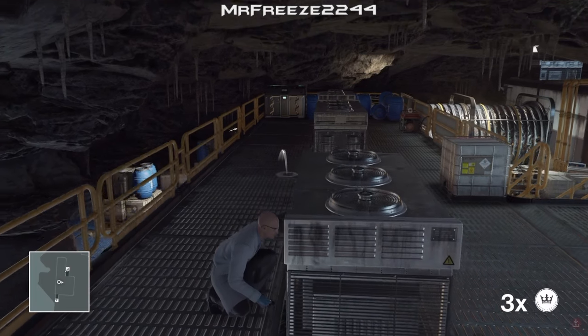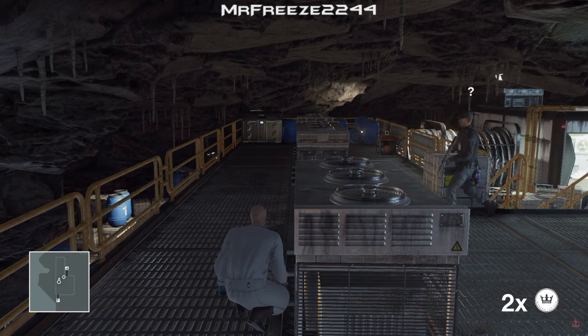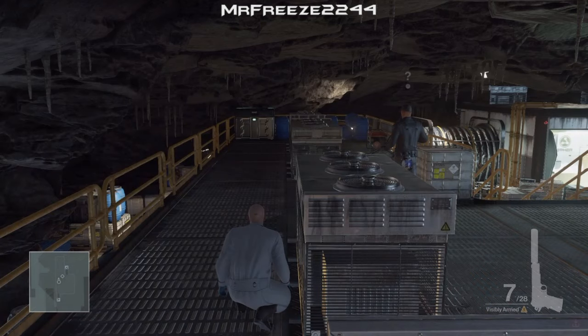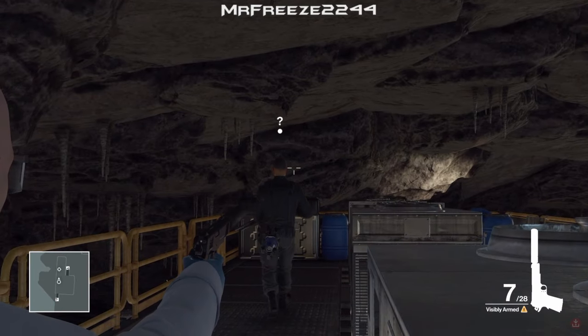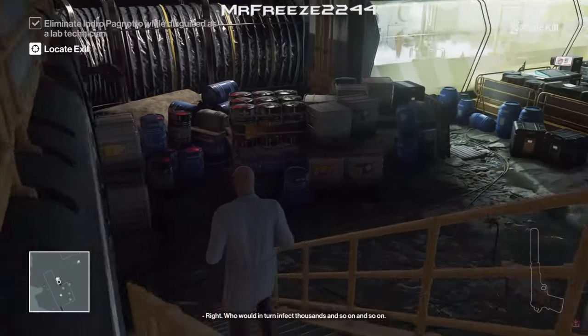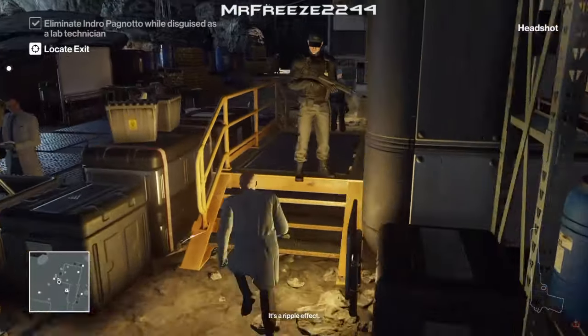It shouldn't be too difficult at all. We're going to pull out a coin and throw it once he actually gets to the top of the stairs. Why? Because if he goes to the generator and we kill him there, somebody will spot you - that's why we have to get him over to this left area. So we're going to go and shoot him in the head. Once you've done that you can go straight to the plane exit and that will complete level 1 Silent Assassin for this escalation.